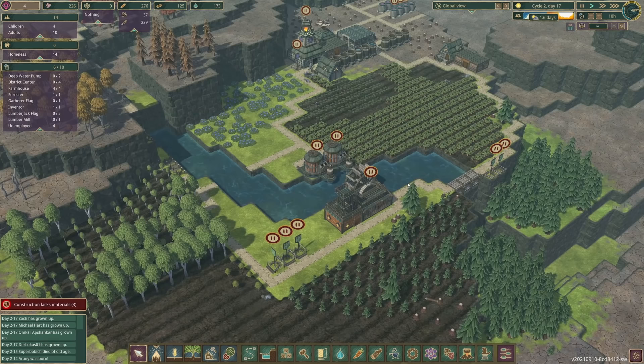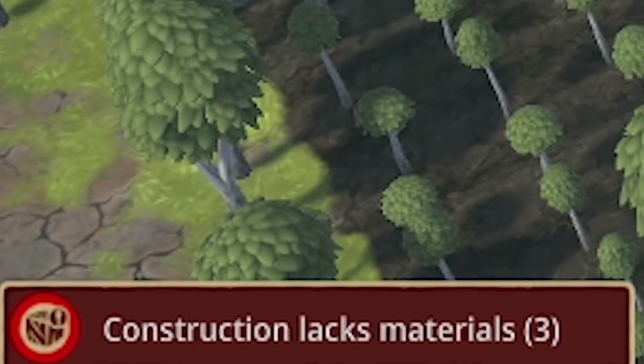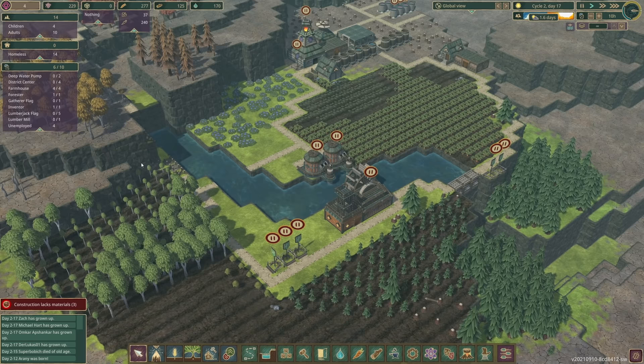Big news! Very big news. Look at the bottom left - DeLukas, Omkar, Michael and Zach have all grown up, which means we have four unemployed beavers. So we can give them jobs!